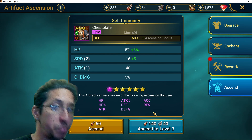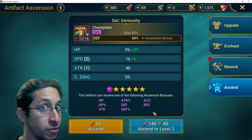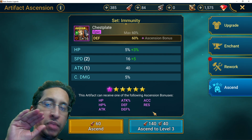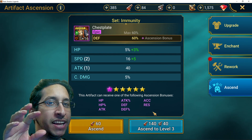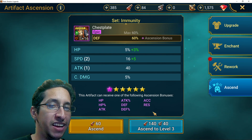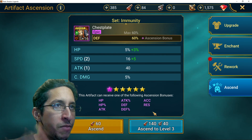The boots can actually get speed, which is pretty crazy — people are probably going to try that first, trying to get extra speed on their speed boots. They'll be checking whether their speed boots that have double or triple accuracy substat rolls might also gain speed from ascension.